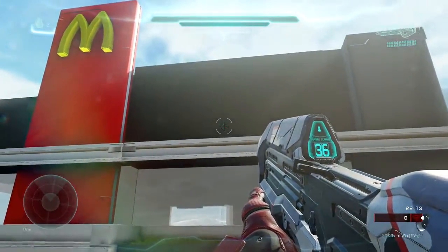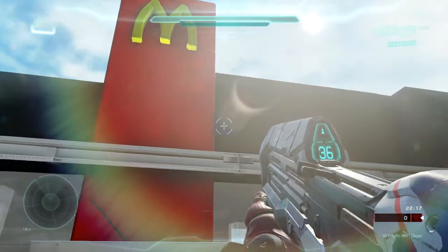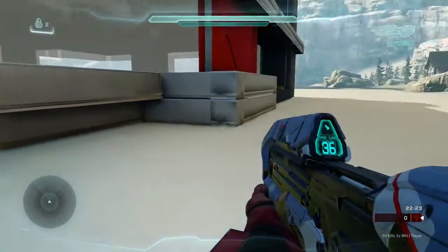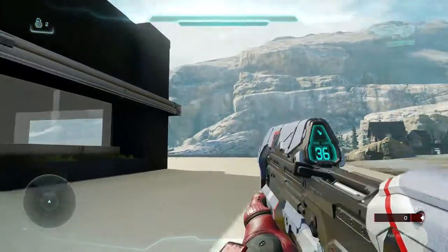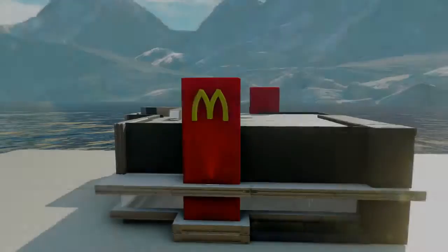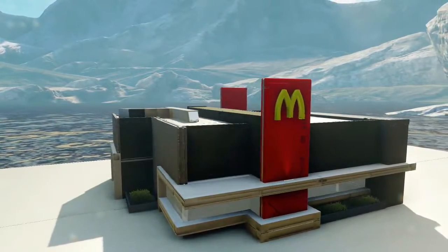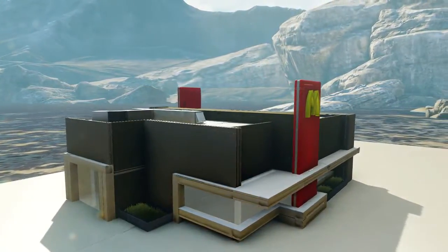This wouldn't be a top 5 building prefab episode if I didn't add a McDonald's building. This one was made by aspect297 and it looks so cool. There's nothing really going on inside of the building but you can always add some chairs and tables if you feel the need to. This type of prefab can definitely be used for maybe a hot pursuit map, any city themed map, or whatever you want to use it for. Once again it's up to your imagination — use it and make something happen with this one.